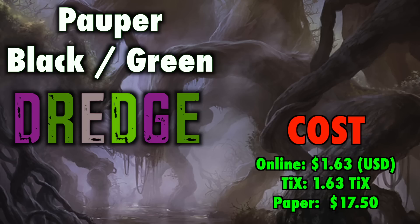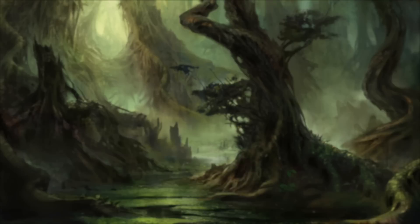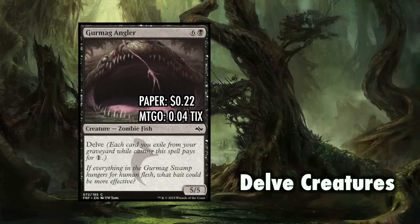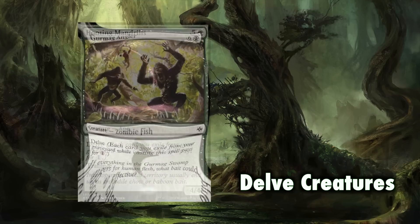The aim of this deck is to fill our graveyard very quickly and play delve creatures — creatures with the delve mechanic that allow us to exile cards from our graveyard, and for each card we exile when we cast it, it costs one less. So we get these large bodies on expensive creatures that we can cast for one or two mana. The primary delve creature is Gurmag Angler, which is a 5/5 for seven mana, or a single black if you have six cards in your graveyard.